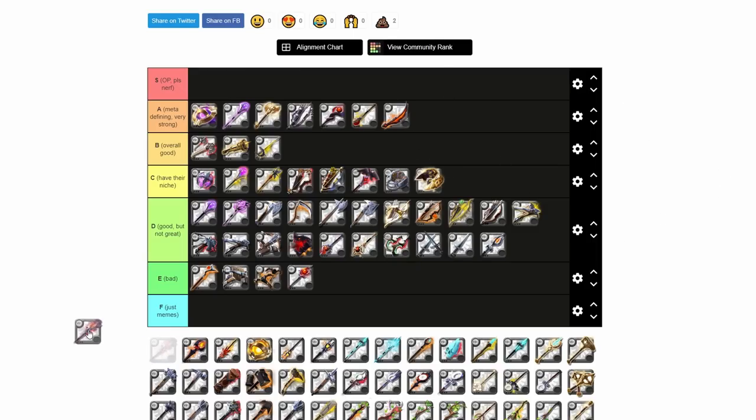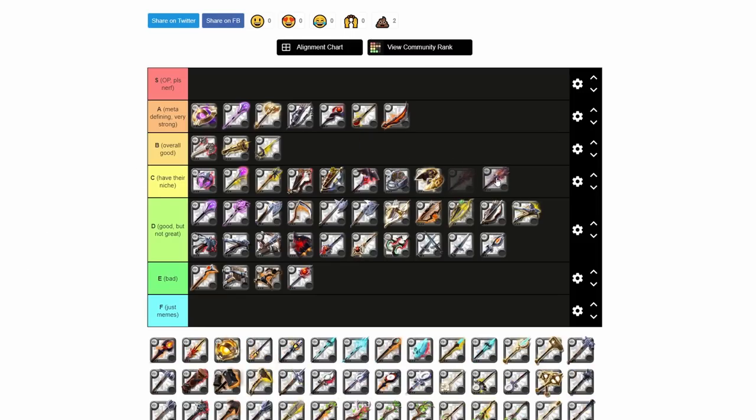Next is the Blazing Staff — you could either put this in C tier or D tier. This is not a PvP weapon at all. Blazing Staff is pretty much never good for PvP outside of some cheesy combos. However, it is extremely good for group fame farming, so for that reason I could put it in C tier. We'll put it in C tier — group fame farming is what this weapon is used for. Outside of that you're probably not going to see it at all, but it does an incredible amount of damage over time against mobs.